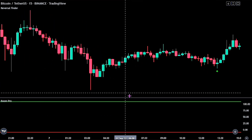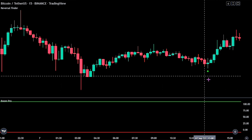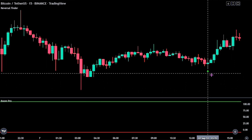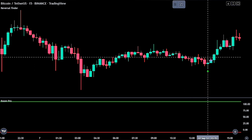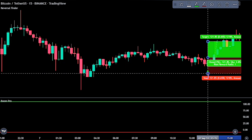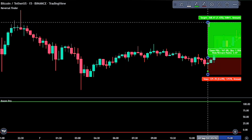Once we get a green dot below the price action, we have our signal to enter the long trade. We had a green label below the candlestick, so we would go ahead and place a buy stop order at the peak of this candlestick. Our stop loss is at the recent swing low, while the take profit level is 2.2 times the risk.